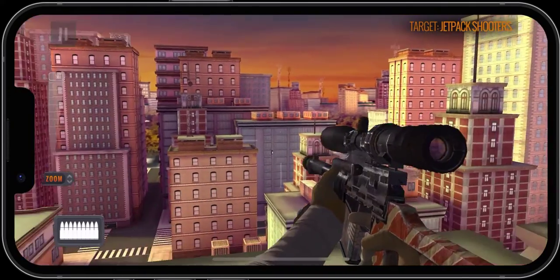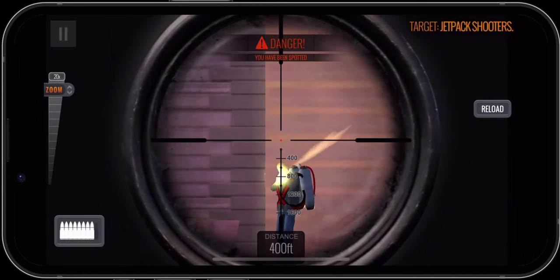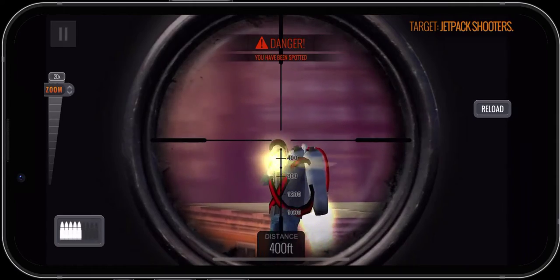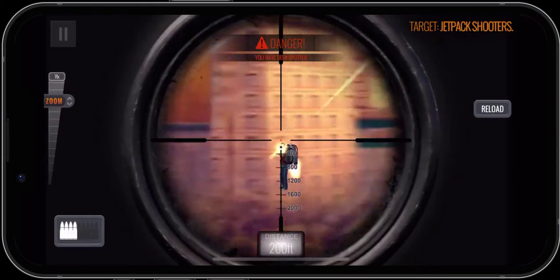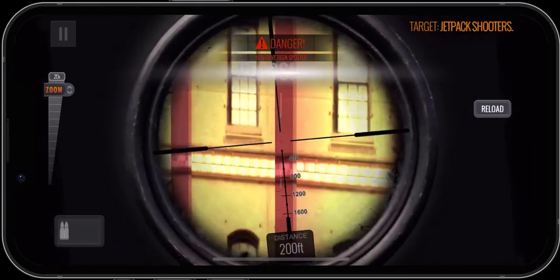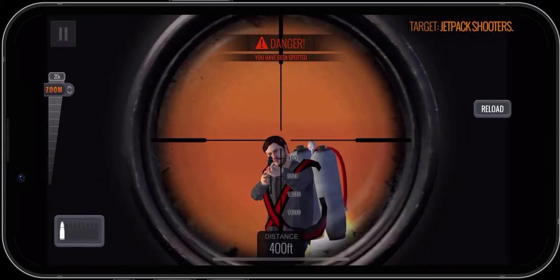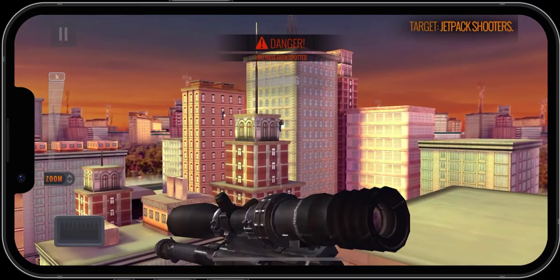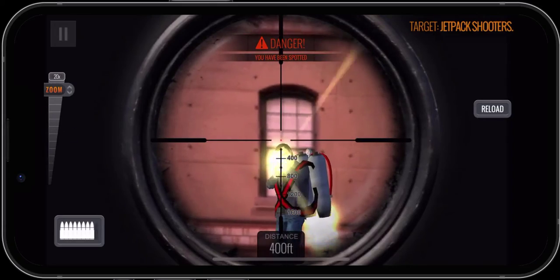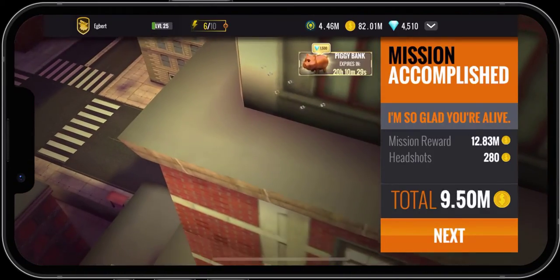Not sure how many jetpack guys are going to pop up, but we'll take them out as they do. 600 feet is our distance on that guy there. 400 feet. This guy here is another 400 feet. And that's 200. 200. That one there is 600. That's a 400. Got a few more. 400. And 400. That might be the last guy. Just make sure you take that distance into consideration when you're making those shots.